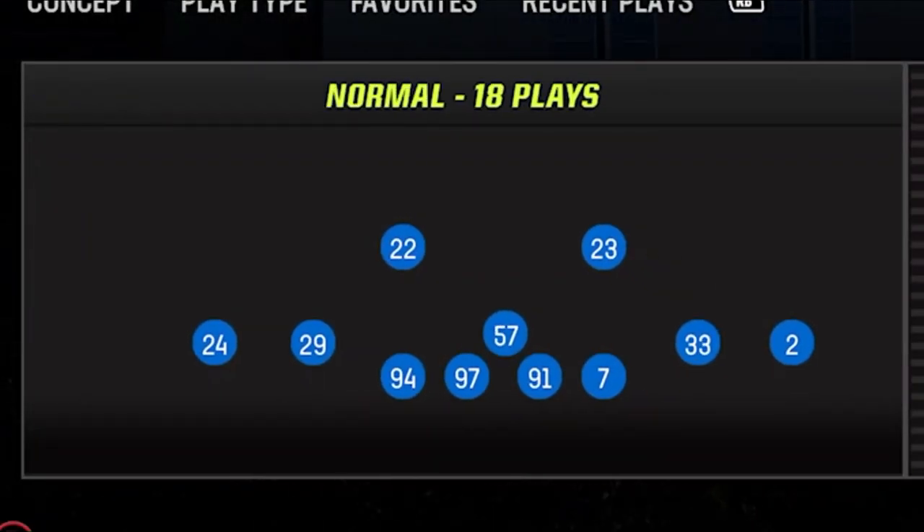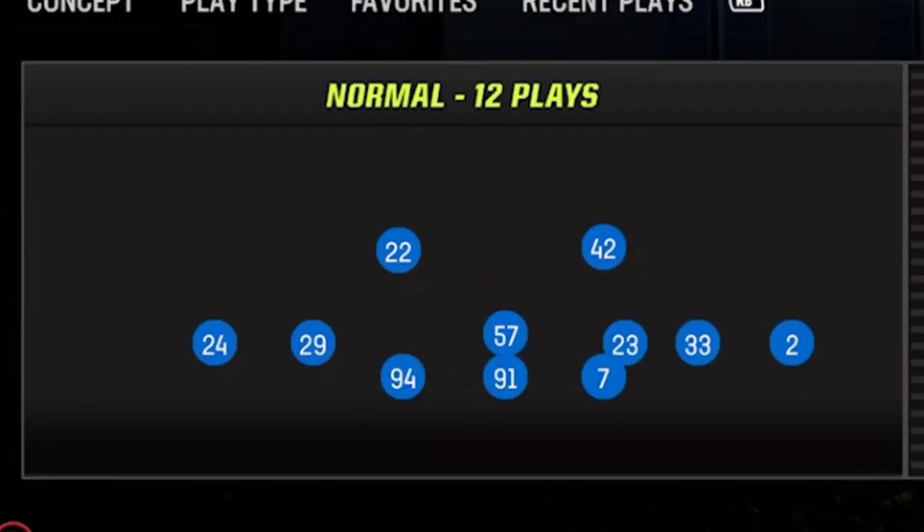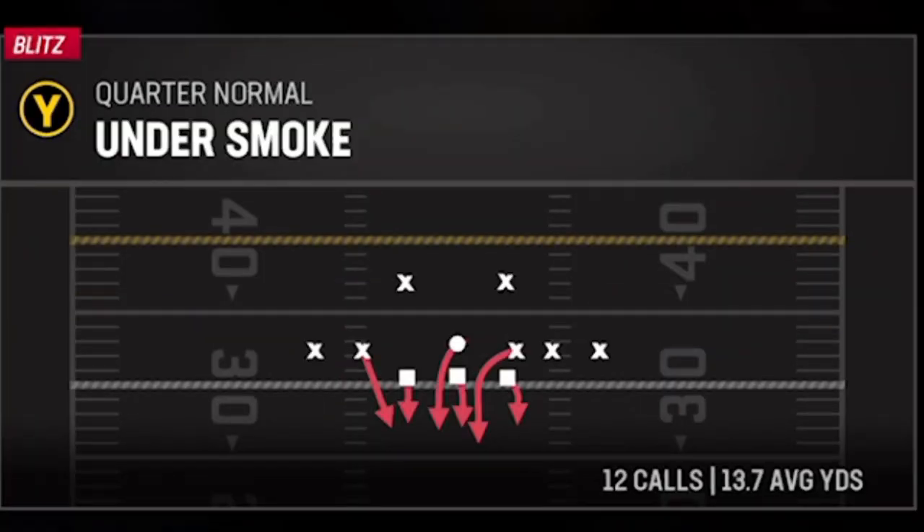On defense, the formation I will be using today has secretly been one of my favorite formations since I found it while labbing the Multi-D defensive ebook, and that is the Quarters Normal. The play itself is called Under Smoke. This is one of the best and fastest Man-0 blitz defenses in the game for many reasons I will go over in this video.